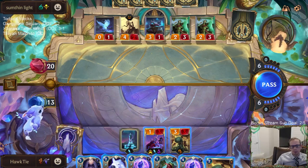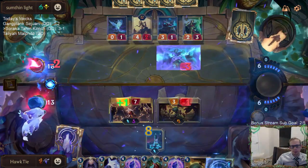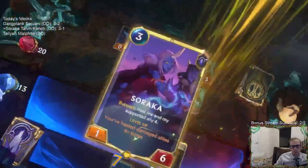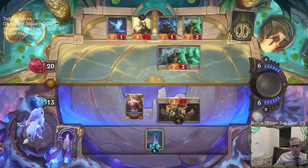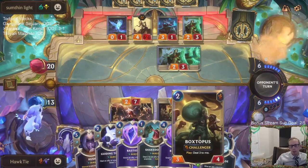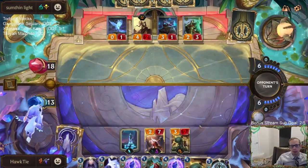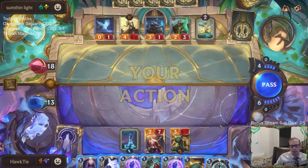We're at 3 out of 4 on Star Spring. My best play would have been playing Boxtopus first and then healing Boxtopus and having this 3/3 challenge something else. That would have been nice, but I just wanted to attack immediately. Didn't want things to go wrong.